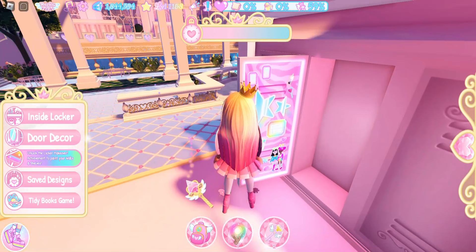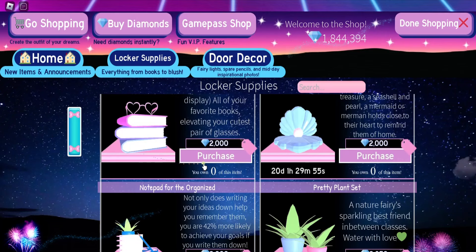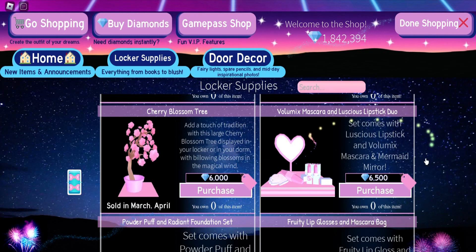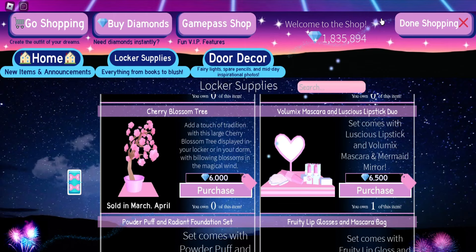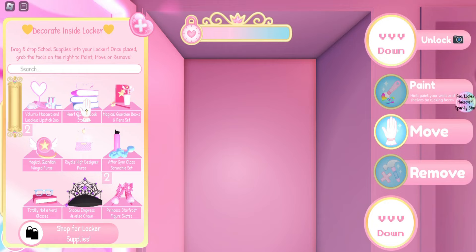There's something I don't have that I really want from the shop — these books with glasses on them, and these items right here. I've been looking at this and wanting it since I joined the new school. I'm finally going to get it because lockers are out!